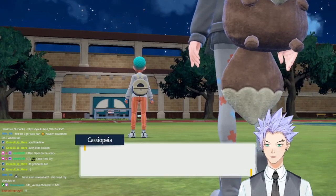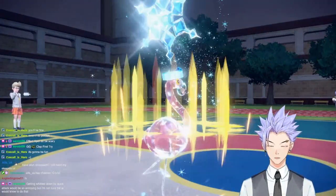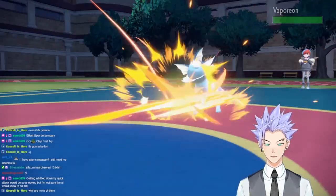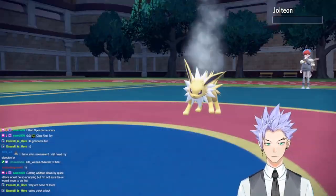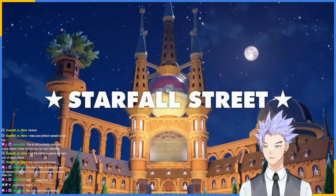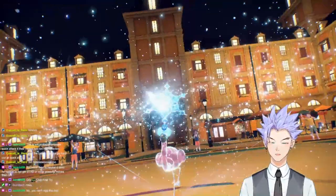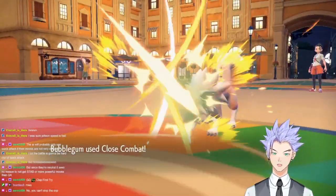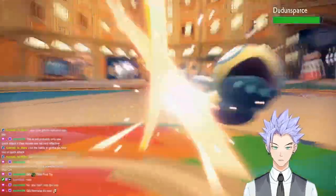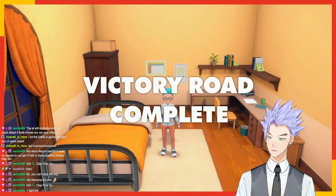After beating Clavell, we headed to Naranja Academy to fight Penny. The battle was fairly simple - Swords Dance up, then Bubblegum swept through and the Starfall Street questline was complete. For the final fight against our rival Nemona, Stone Edge was scary and the crits were kind of nasty, but the gods were shining upon us. Victory Road questline done.